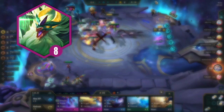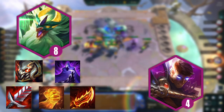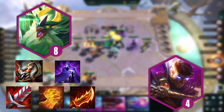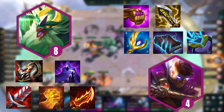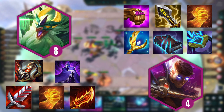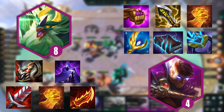For Shiyou you really want Titan's Resolve and an Edge of Night. Some options for the third item are Bloodthirster, Hand of Justice, or Rageblade if you have enough healing across the team. For Jace, you have two builds. The first is Archangel, Morello, and Ionic Spark. The other is Jeweled Gauntlet and Infinity Edge combo with Hand of Justice as a contender for the third spot. Don't worry if you don't have those exact items — there are plenty of options.